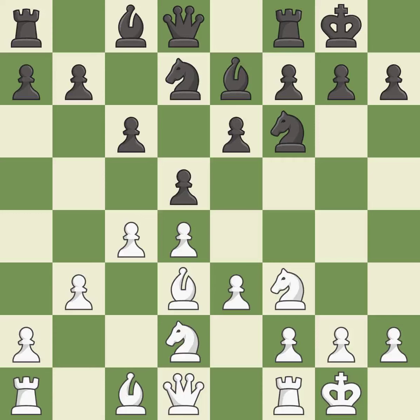Castling to the same side of the board as the opponent tends to lead to less sharp positions, as compared with opposite side castling. This strikes at the center with a pawn, fighting for space. It is good. This fianchettos the bishop by placing it on a powerful diagonal. It is good.